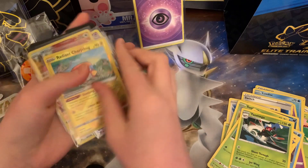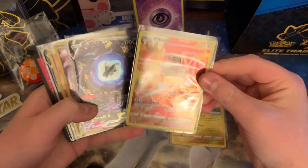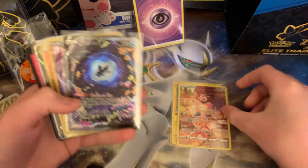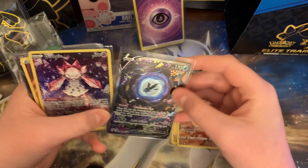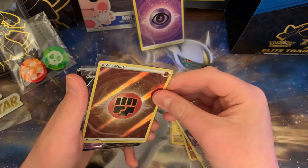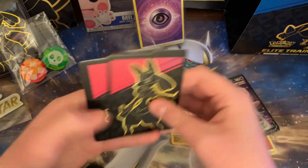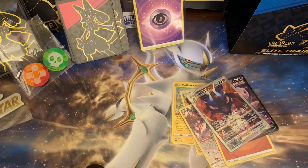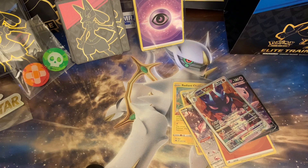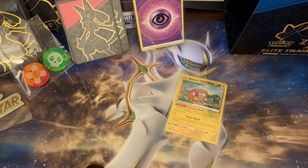Thanks for watching, and these are the hits from this box: Radiant Chargerbug, Galarian Gallery Miltank, Galarian Gallery Luminon V, Galarian Gallery Diancie, Hollow Rare Energy, Full Art Mewtwo, and Lucario V-Star Promo. We hope you guys enjoyed — tune in to the next one. Subscribe and like the video so we can start doing more of these. We'll catch y'all on the next one. Peace.